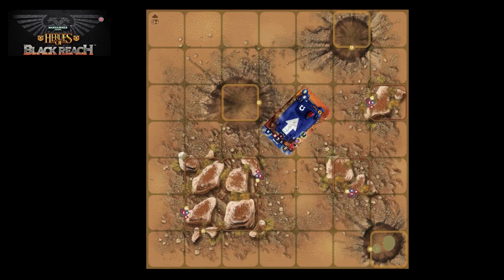Sometimes a two-square vehicle may end its movement in a diagonal orientation. When it does, it's still considered to only occupy two squares — those marked in green. It is possible for units to occupy the three squares on either side of the Rhino, in which case the Rhino simply overlaps those units, but is technically just occupying those green squares.